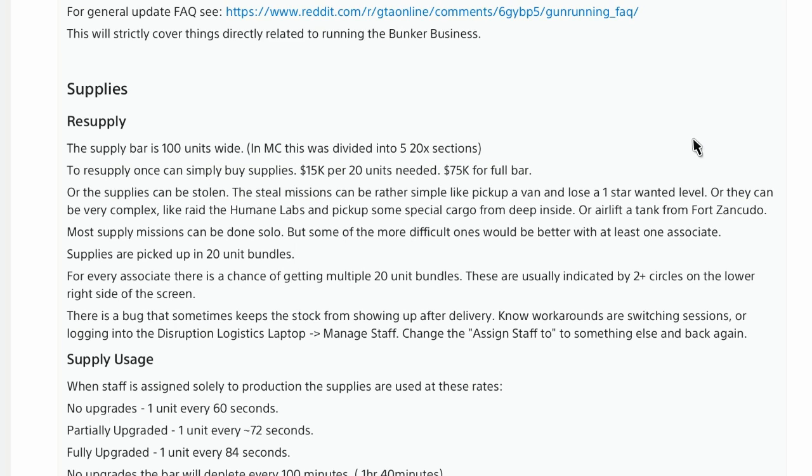The steal missions can be rather simple, like pick up a van or lose one star, or they can be very complex, like raid the Humane Labs, pick up some special cargo from deep inside, or airlift a tank from Fort Zancudo. Most supply missions can be done solo, but some of the more difficult ones would be better with at least one associate.